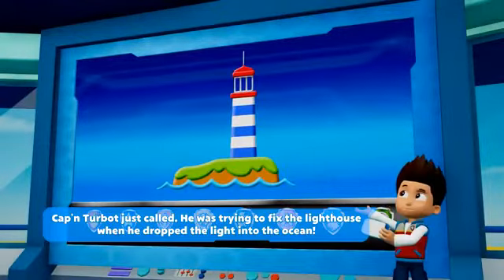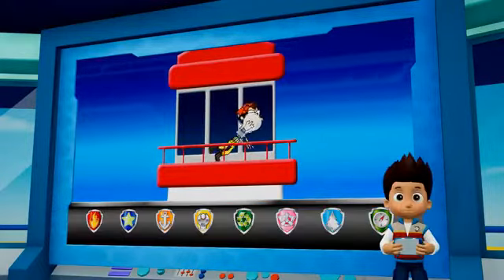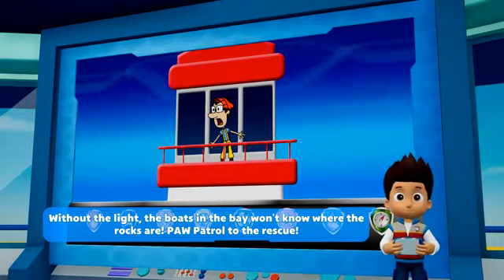Captain Turbot just called. He was trying to fix the lighthouse when he dropped the light into the ocean. Without the light, the boats in the bay won't know where the rocks are. Paw Patrol, to the rescue!